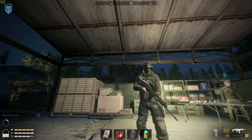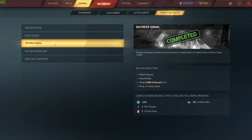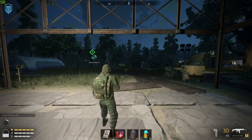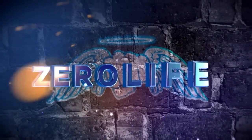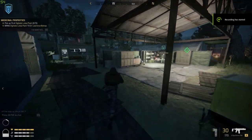Welcome to another Outbreak New Dawn video. This is going to be a mission guide on Distress Signal and Medical Properties. These missions are super easy. There'll be timestamps in the description below if you want to skip to a certain part, so let's get on with the video.